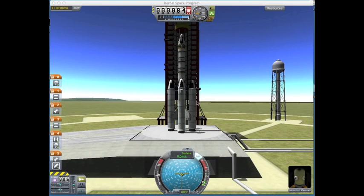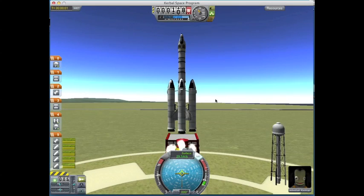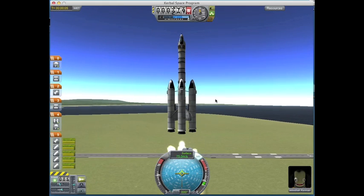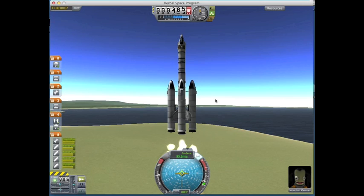On the launch pad, activate your firing controls and SAS, and throttle up. Blast off! We're going up - 200 meters, and not miles. Maybe a lot of miles in a couple of seconds though.